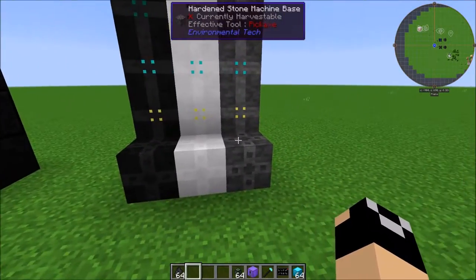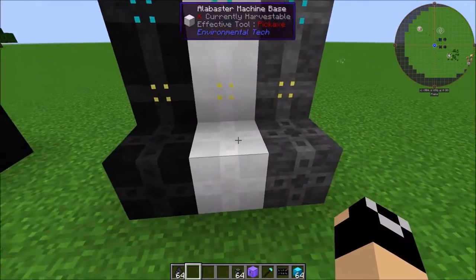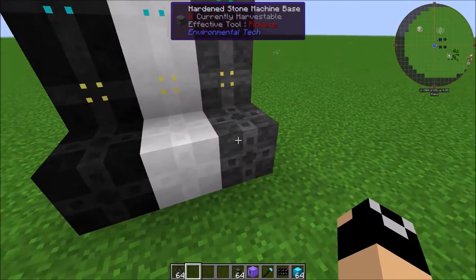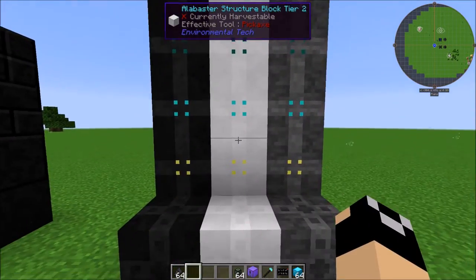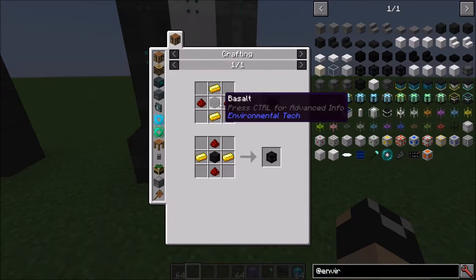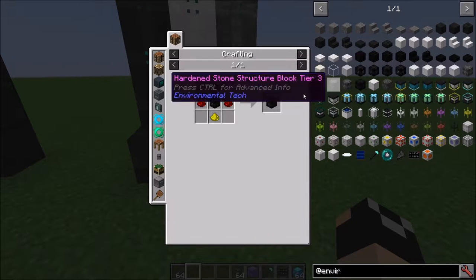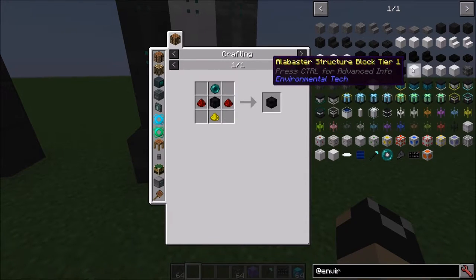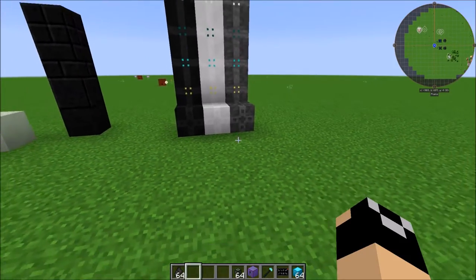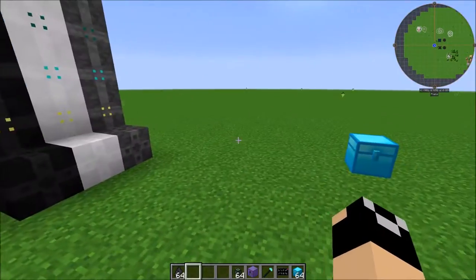Next up we have the structure blocks and machine bases. We're going to use these when we get into the multi-block structures. There are three different kinds — one for each of the world gen materials: basalt, alabaster, and hardened — and they all go up to tier four. Tier one is just a piece of the material, some gold, and redstone. Tier two is a tier one with diamond and redstone. Tier three is ender pearl, glowstone, redstone, and a tier two. Tier four is a nether star, glowstone, a tier three, and redstone — so they are very expensive, especially tier four.